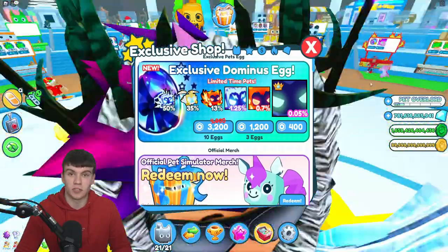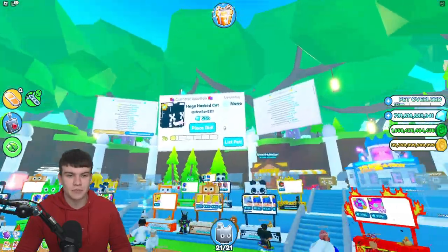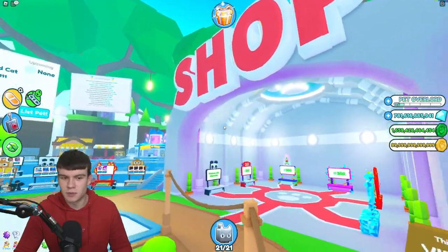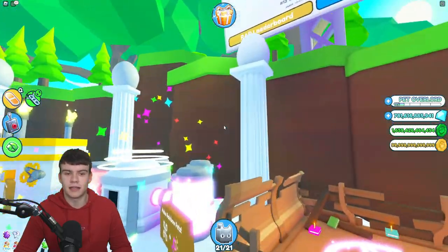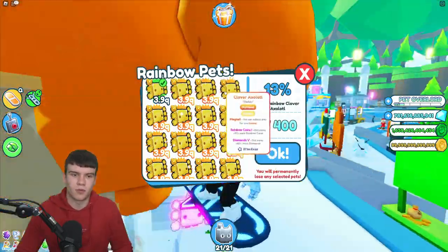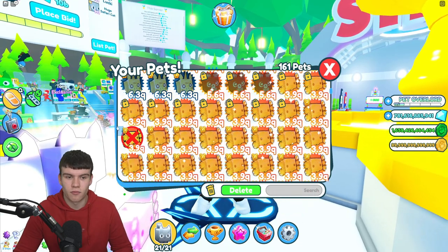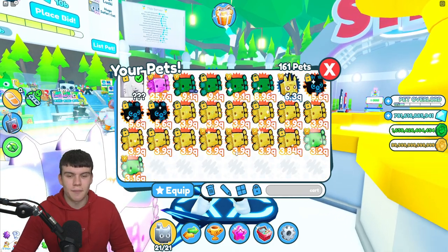Another method is buying them in the auction. Sometimes people are going to list up their Titanic pets in the auction in trading plazas. I recommend, if you possibly can, try and unlock the Pro Trading Plaza. This is going to help you a ton when it comes to getting a Titanic pet, because this is where everyone with Titanic pets hangs out. So if you are in the Pro Trading Plaza, you're going to have a much easier time finding a Titanic and being able to trade for one, which is quite cool.